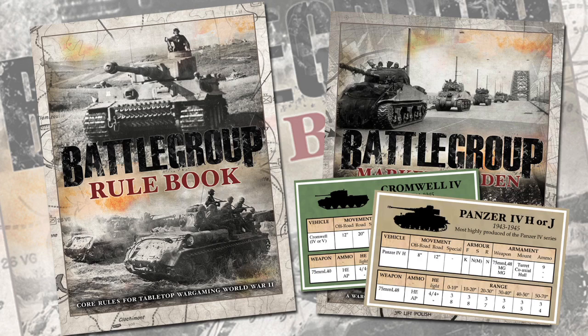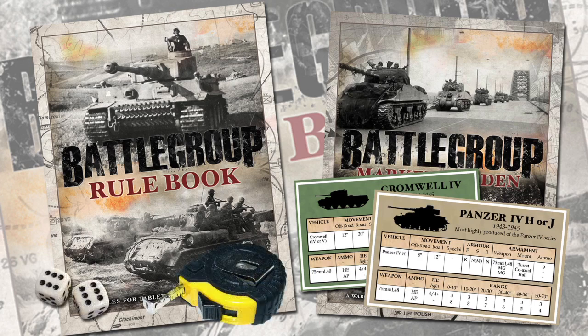Other general resources you'll need are appropriate terrain, vehicles, soldiers and other playing pieces, as well as a ruler or tape measure and some six-sided dice. These are common to most tabletop historical wargames.